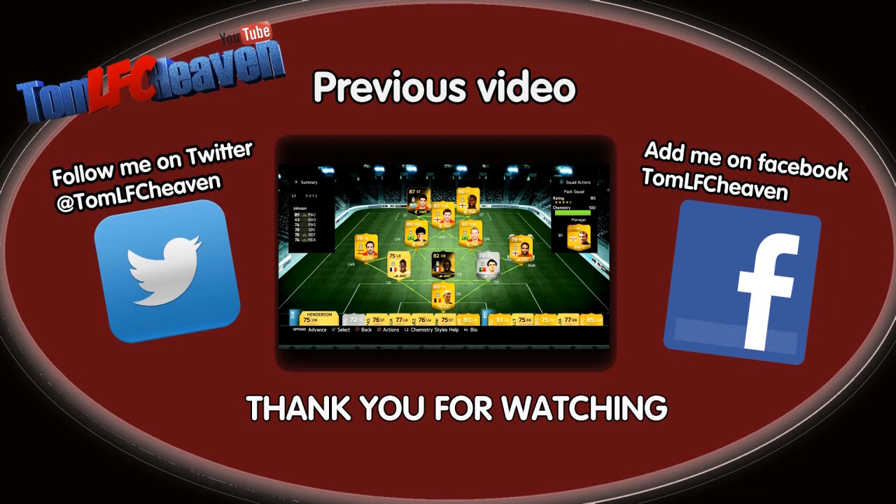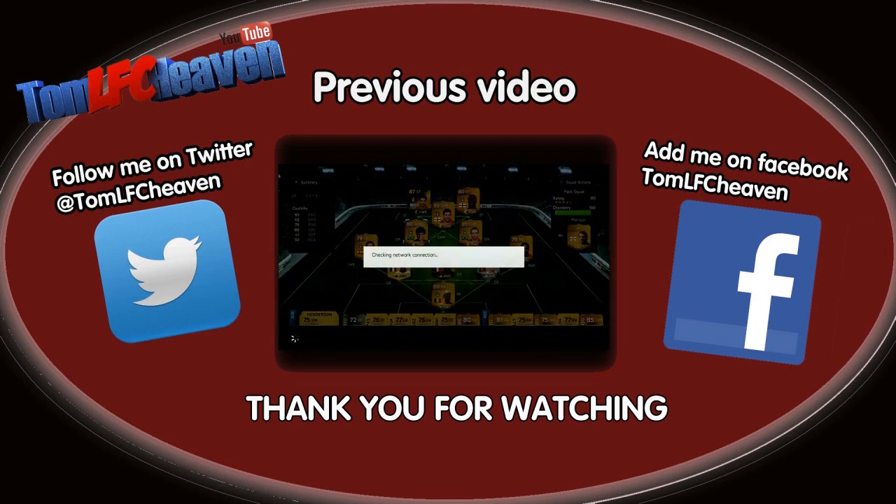Defense: Johnson and Enrique on the fullback positions. Coutinho and Lucas in midfield. Gerrard, Suárez and Sturridge up front. Let's smash somebody online — I'm really excited. The first PS4 Ultimate Team game on my channel — it's been a long time coming but let's go!